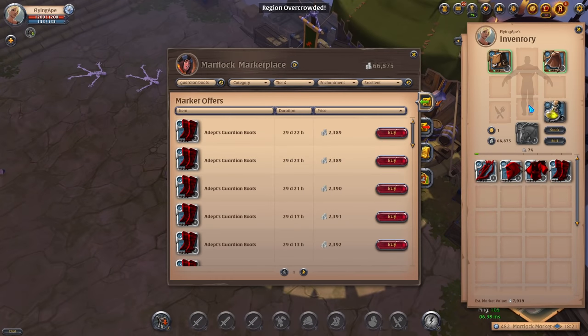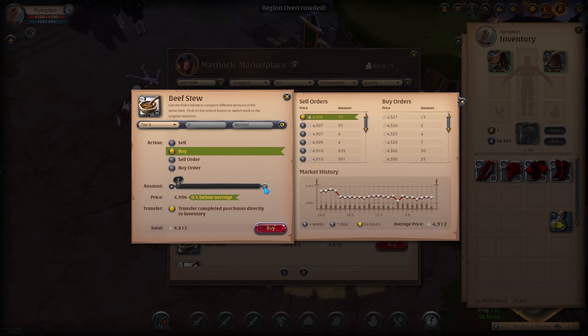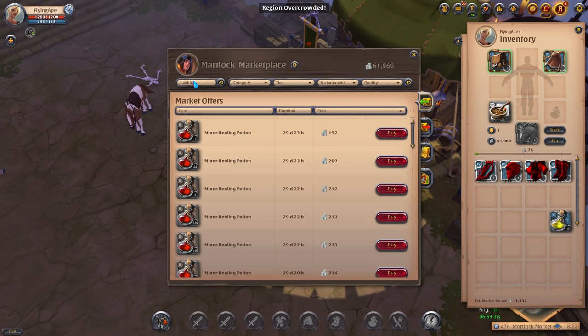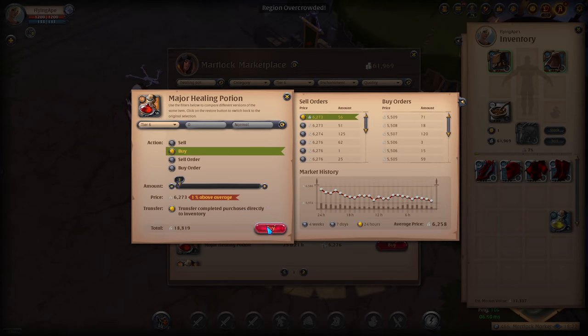The bow is a two-handed weapon so we can't wield an offhand. For food this content uses Beef Stew — just type in 'Beef Stew' and buy one for now and equip it. For potions, a Healing Potion is a great option — you want to buy tier 6 ones, so buy about three of them.